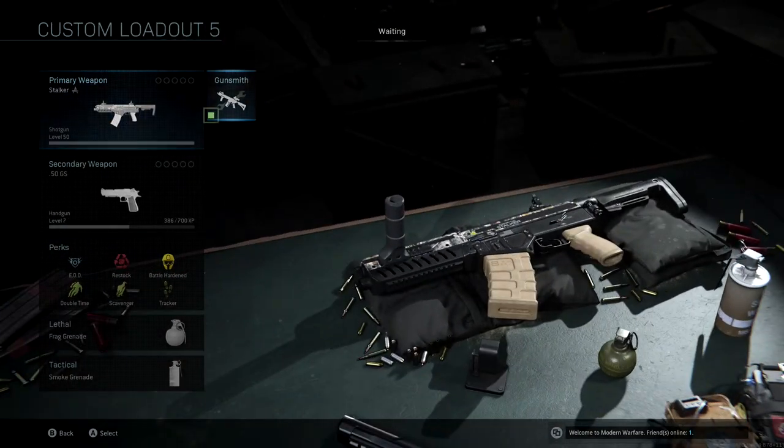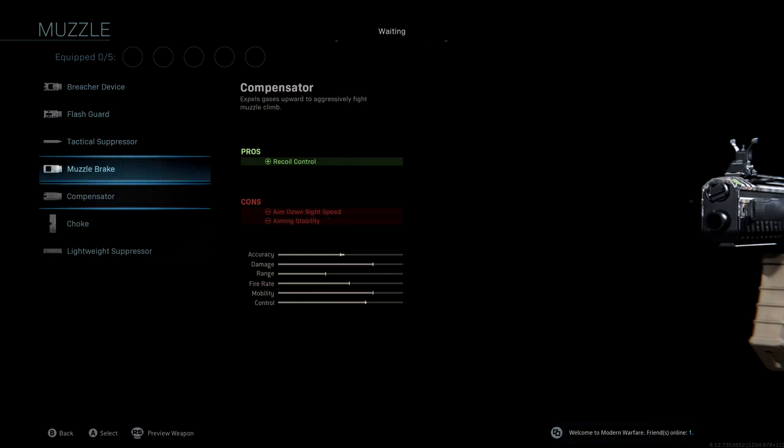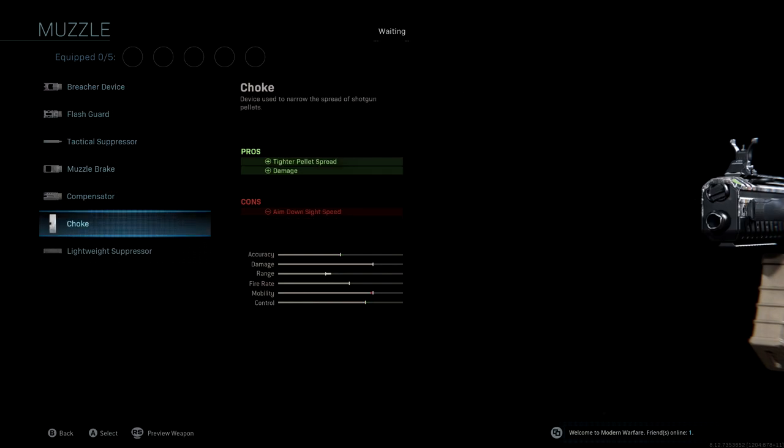If you take a look at the class I'm going to be running, for the muzzle we're going to be using the Choke. With the Choke you get tighter pellet spread, which is very clutch with shotguns, and you also get a nice damage boost. We do lose aim down sight speed, and I want to make it clear that with this class setup my main focus was not aim down sight speed, because most of the time with shotguns you're not really aiming — you're just running around hip firing, especially if you like to play on Shipment or Shoot House 24/7.